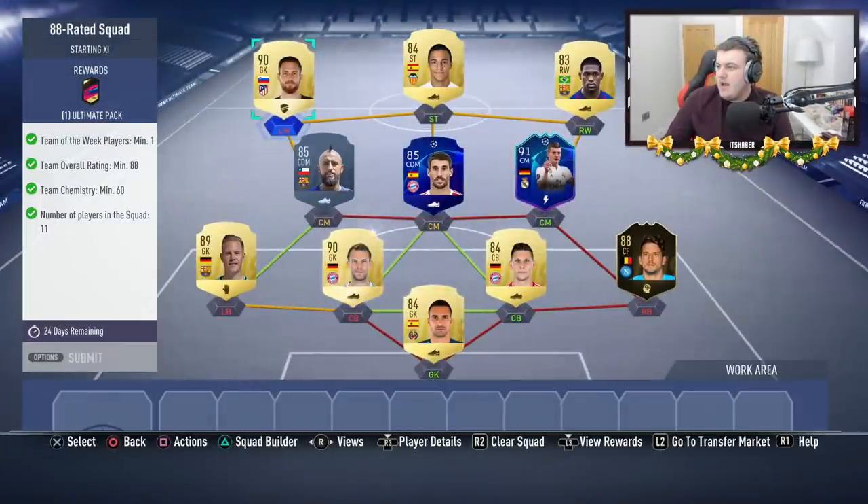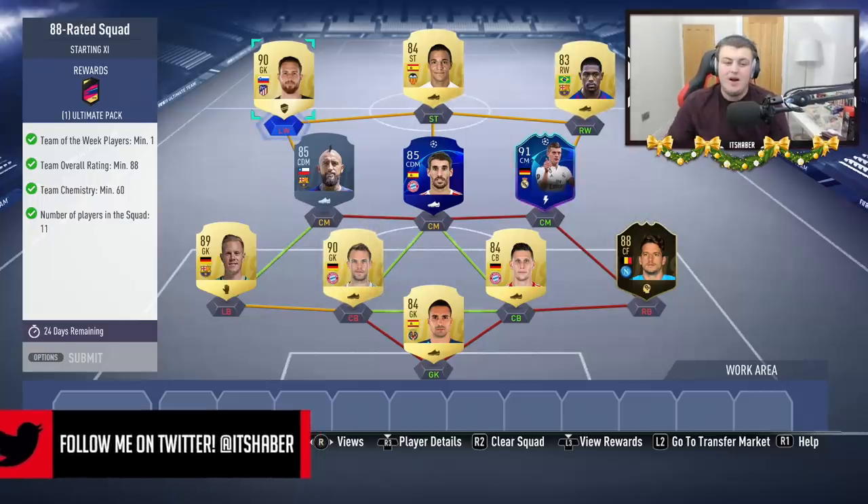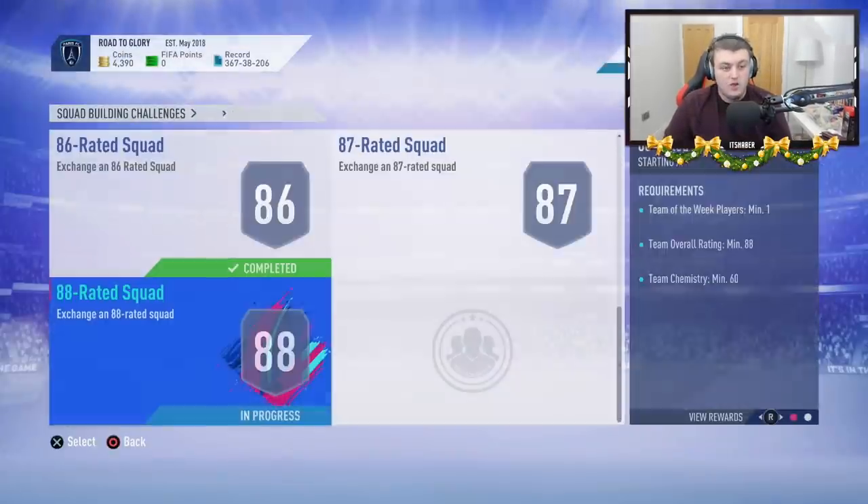In terms of price already, that SBC at 194,500 coins — on FutBin the cheapest way you can do it is actually 365k. So we've saved nearly 150k if not more, and we saved 100k on the 86 rated squad roughly. We're actually about 200-something K up. Thank you to my untradeables.